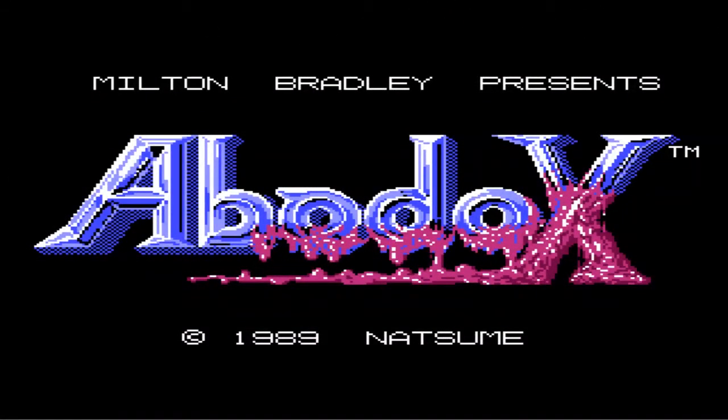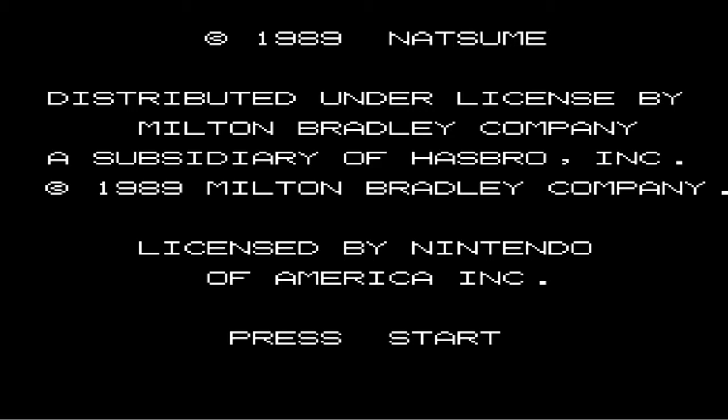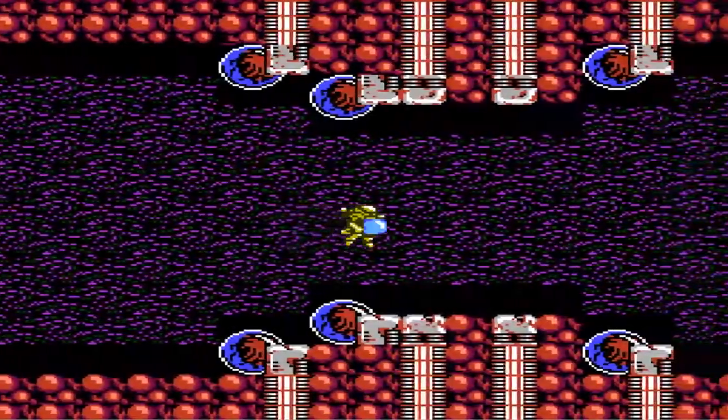Now I'm going to show you the view ending code. If you want to view the ending, press Start, then press A, A, Up, B, B, Down, A, B, B, Start. And here's the ending sequence.